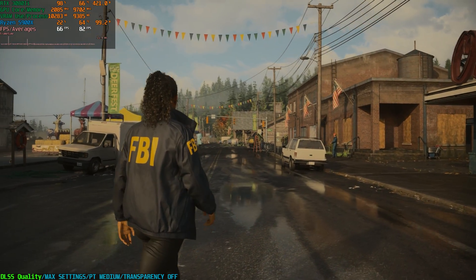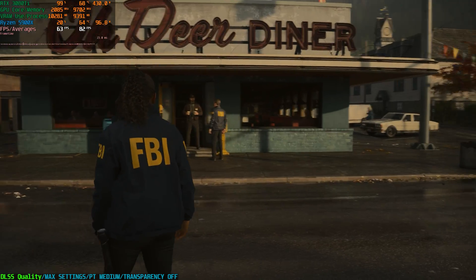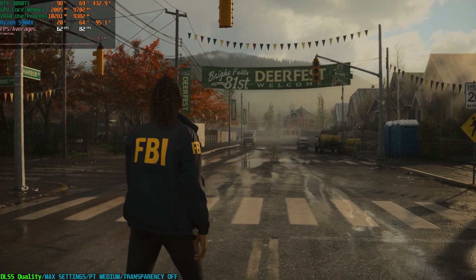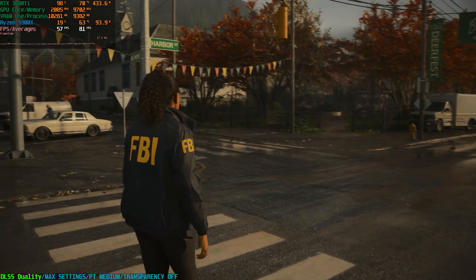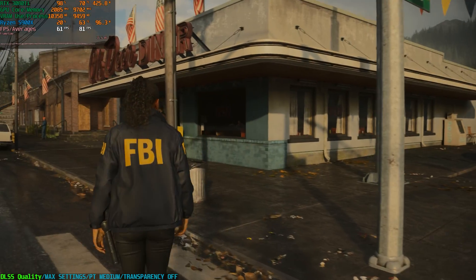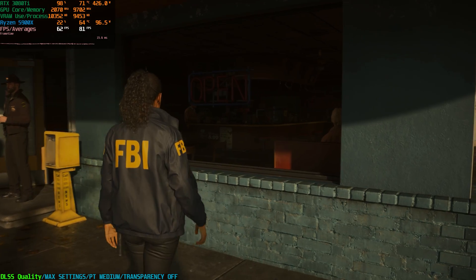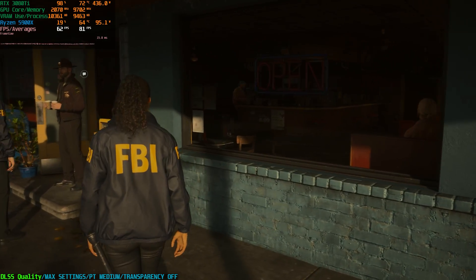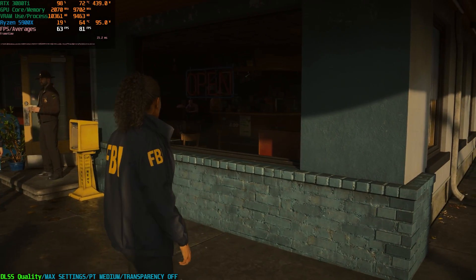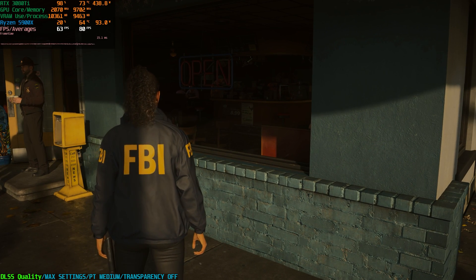We are able to get around 60 FPS with these settings and the graphics look amazing — pretty much the same as it does on my 4090. The reflections are of course a lot more accurate than screen space. The transparency option allows ray traced reflections on transparent surfaces like this glass window here. We had that turned off, but we can enable it and the performance hit is not as big as you'd think — let's go ahead and put that on low.